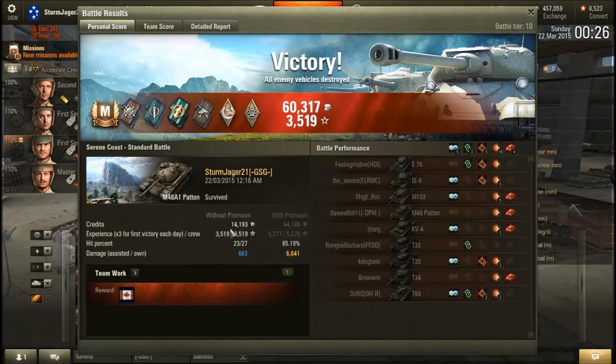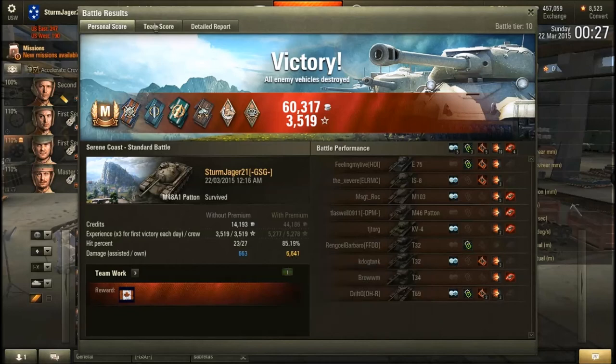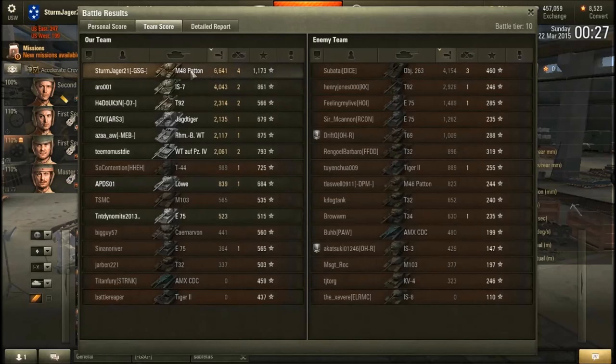I'm not running premium at the moment, so that was a profit of 14,193 credits. This was an x3 XP weekend so we got a nice chunk of XP. We hit 23 out of 27 shots — pretty good, with 4 misses — and we got 663 spotting damage. The actual damage we caused to the enemy team was 6,641 which is really awesome. I've only had about 30 or 40 games in this M48 Patton and we came top of our team. Base XP was 1,173.